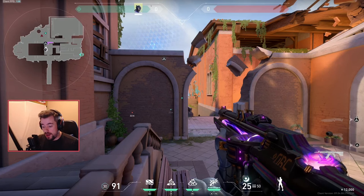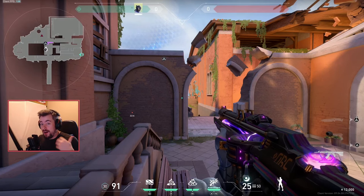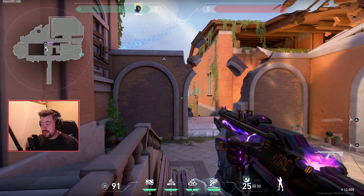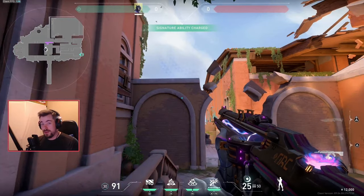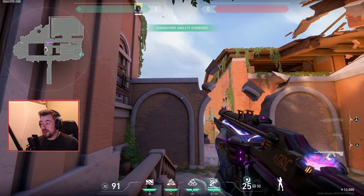That's what made Skye such a repressive and popular agent when she was in the meta — the rechargeable flashes. Now Vice has rechargeable flashes too: as long as the flash doesn't get destroyed, it's on a 20-second cooldown and you're ready to go.